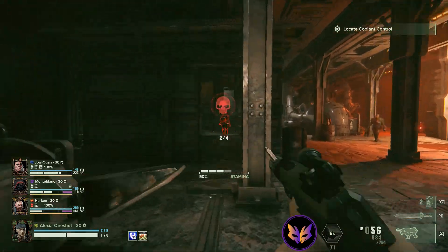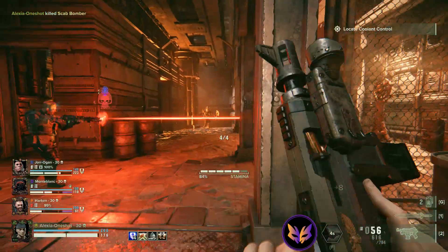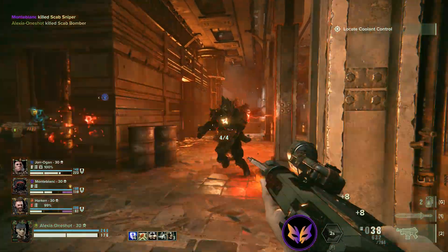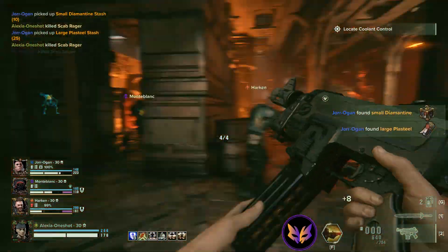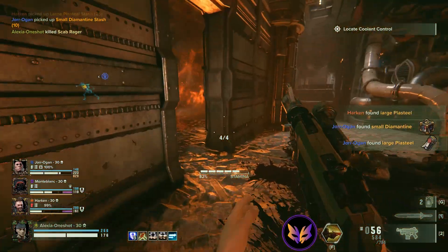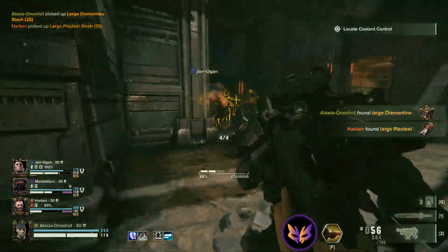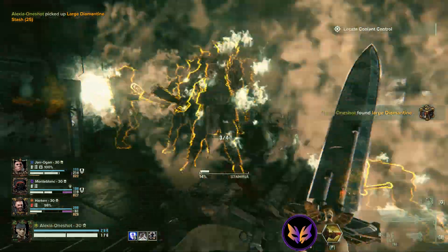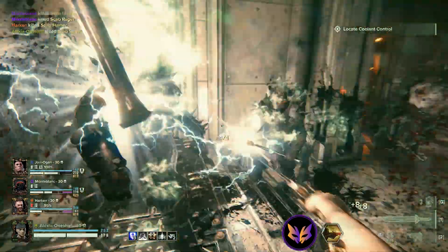You always want to have an exit strategy, so don't leave a bunch of guys behind you. Power sword will deal with ragers just as easily, but with more risk to yourself, so unless you have teammates helping you out, use the shred or auto-pistol.